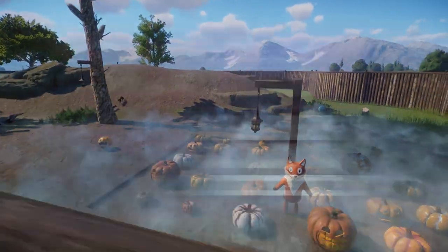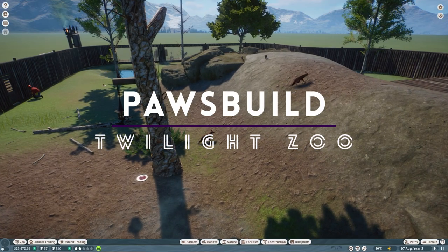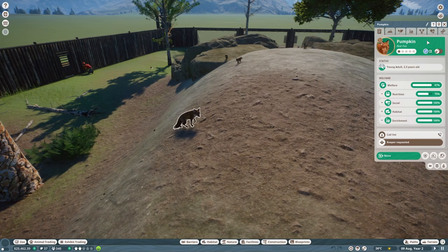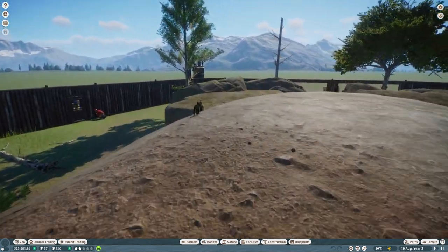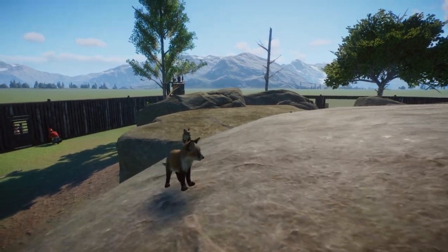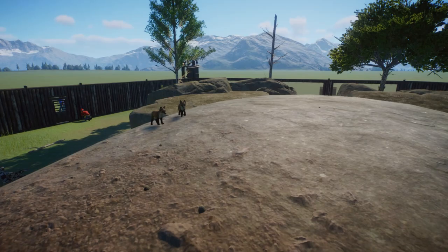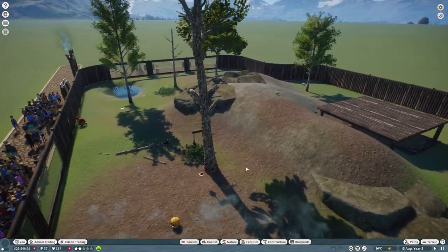Welcome back! This is the Twilight Pack series called Twilight Zoo, and this is the second episode. Pumpkin's just done a little poop. As you can see from the last episode, we put in our red foxes - look how adorable they are - and they had babies. Look at them, look at the little flowers. They're just following their parents around everywhere. Lots of adorable stuff happening there.